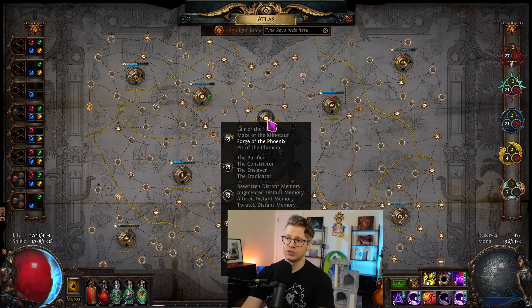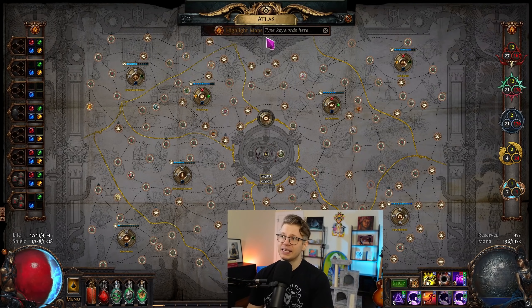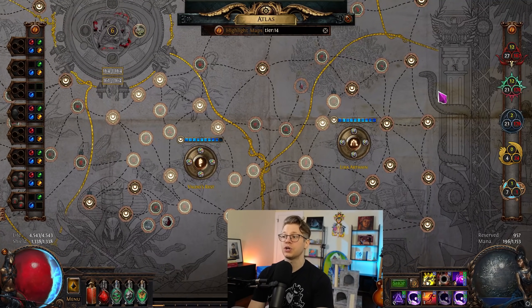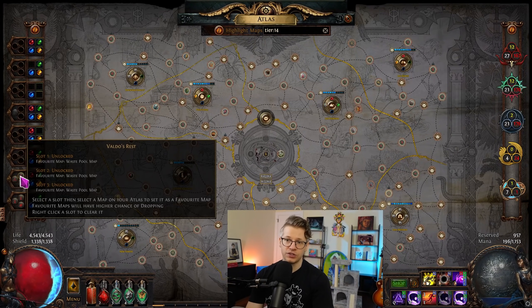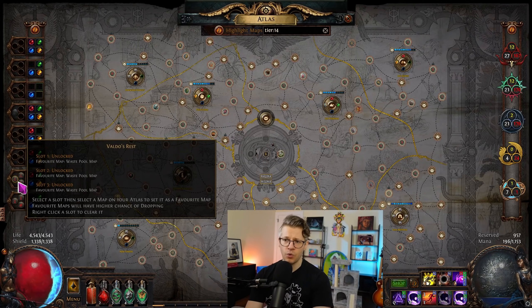You'll notice I have awakening level six — that's five plus one from Atlas Awakened. What I did is type tier 14 and pull stones from all of the regions, so only tier 14-plus maps are showing up in Valdo's and Lira Arthane. We also only set favorite maps in those zones, giving us the strongest map pool for the maps we care about and really good map sustain.